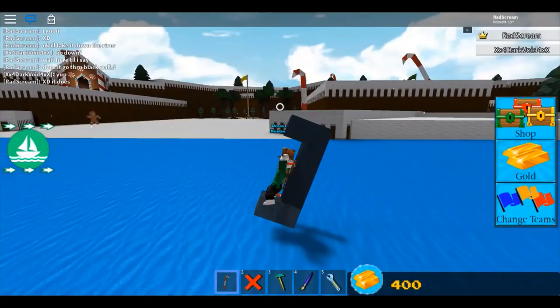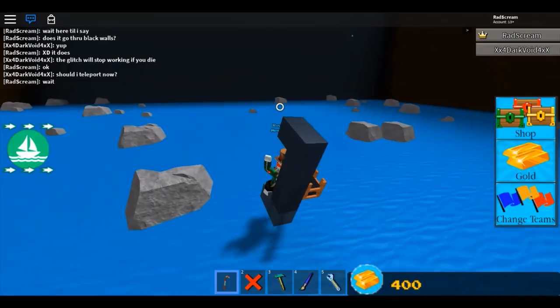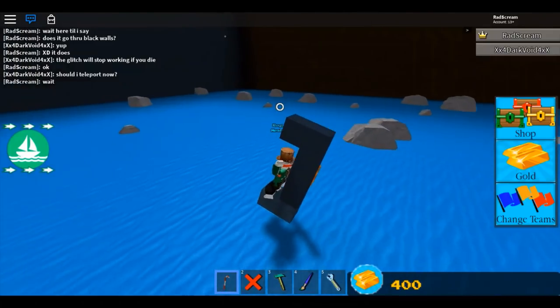So he says this goes through black walls - we're going to see if I can get through here. I'm anchored, but there's not a block in my body - there's a block anchored to a gear that I'm holding the candy cane to. In theory I should be able to get through the black wall without exploding, and if I can, I'm going to have him teleport to me on the other side of the black wall.